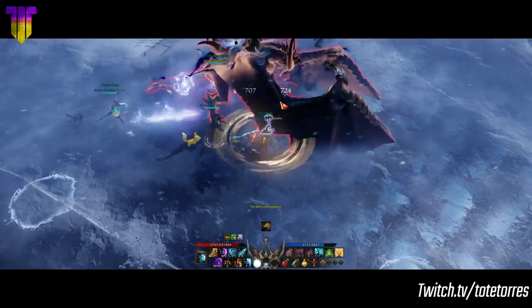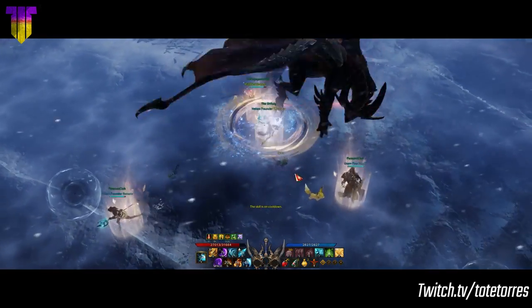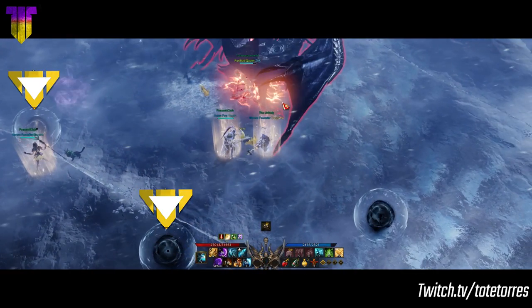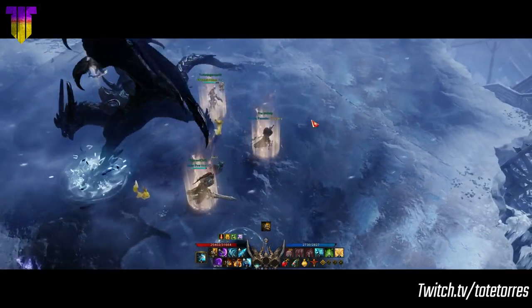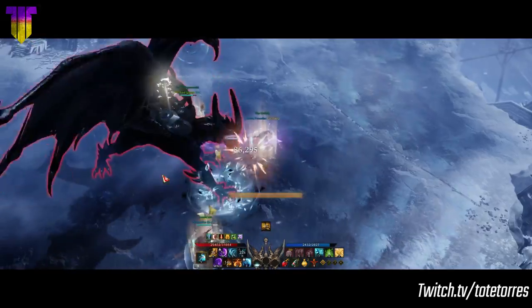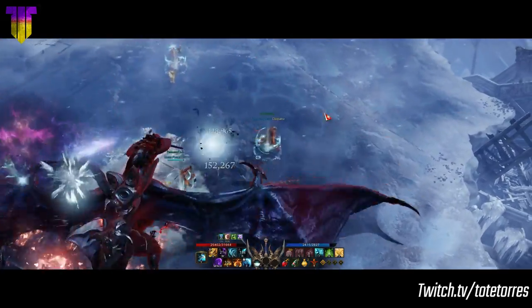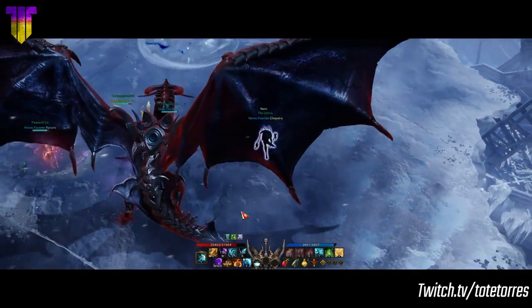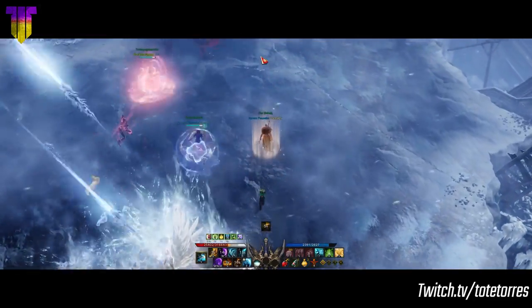Calventus' main strong mechanic is when he tries to gather energy black orbs that you have to eliminate before they get to him. If he gets too many of them, he will become enraged and will start doing his abilities much faster and stronger, so make sure to have somebody focused on taking care of such orbs. You can tell when he summons the orbs because a black energy orb will appear on his back.